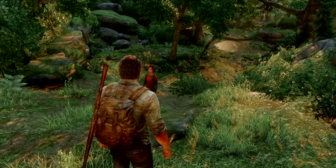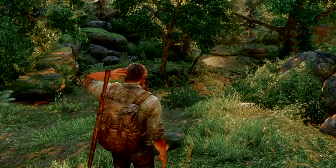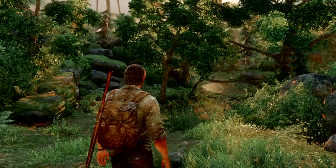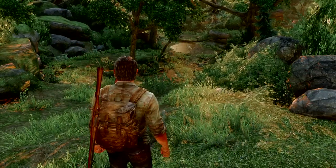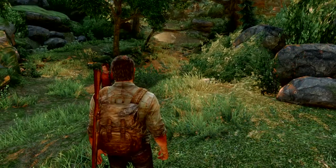Hi everyone, this is Harry and welcome to part 10 of the Last of Us walkthrough on Survivor Mode. We are in Bill's Town and we're off to go find Bill, Joel's friend, who will hopefully fix us up with a car so we can get out of this place and get Ellie to the next bunch of Fireflies.